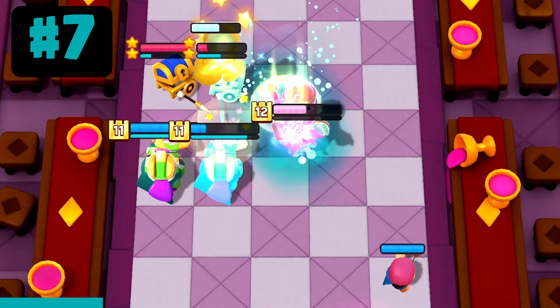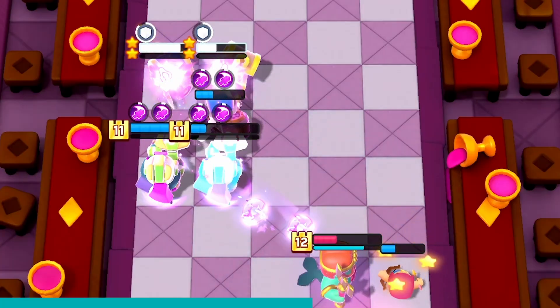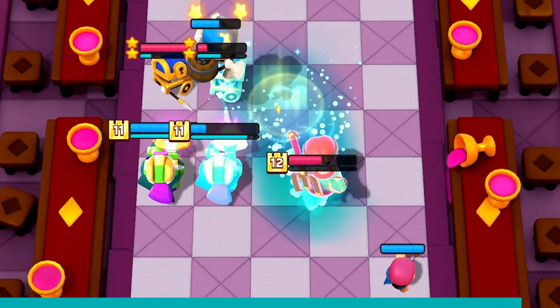You can bait the enemy Wave Master super by putting a mini in the back corner. That way you can protect your ranged carry mini because the Wave Master will super to the corner instead.